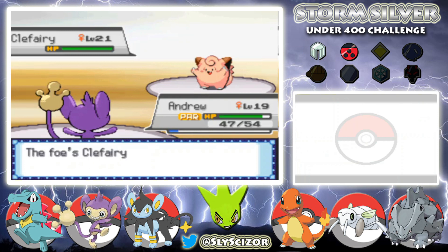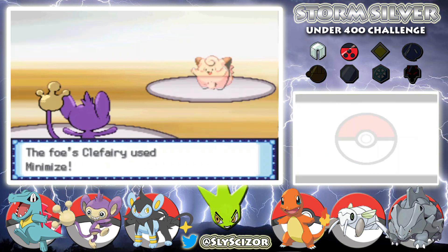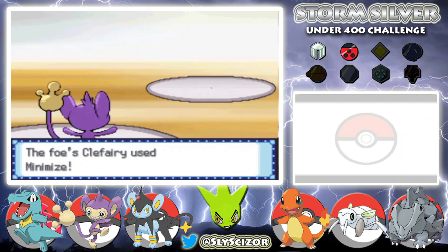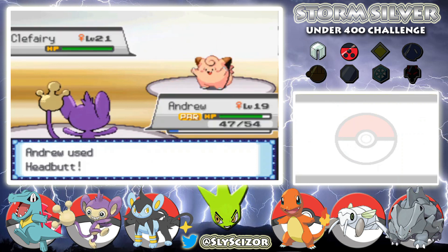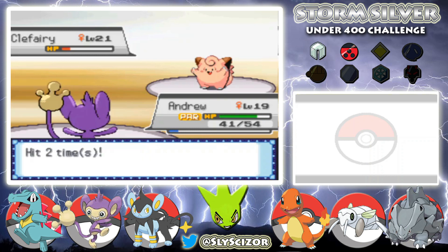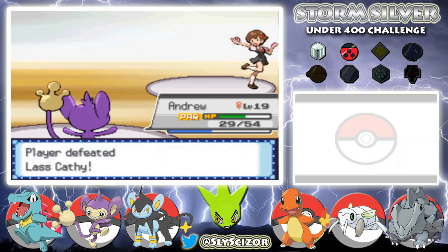Clefairy — Headbutt. She's going to Minimize. Already missing — she uses it multiple times. I get through on one, then two. I'm probably not going to hit the third one. All she can do is Double Slap. Come on... there we go. If she brings out a Clefable and pulls that I'm going to be really annoyed.